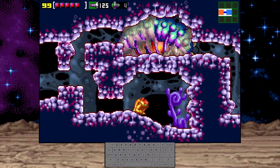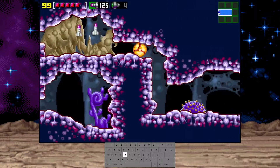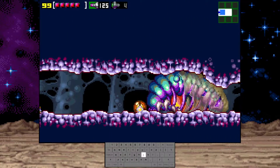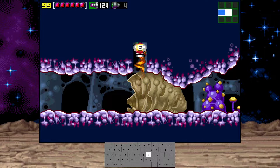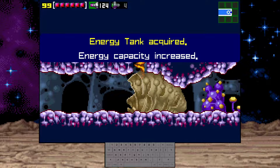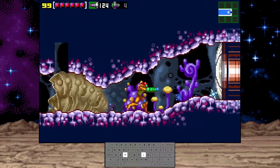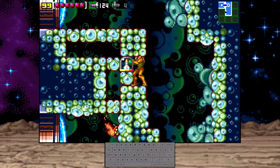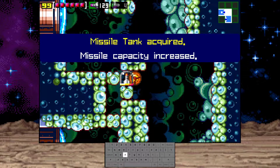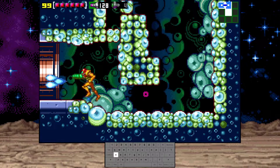You can just fan the wave beam or shoot through while jumping and shooting missiles. Around where the beginning of the shell is, hold the charge beam and release it in the transition. Then you'll be able to shoot up that 2x2 block to be able to do a shine spark through the floor.